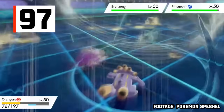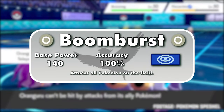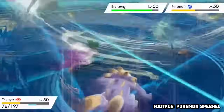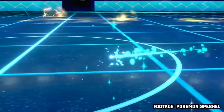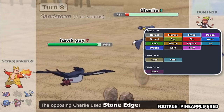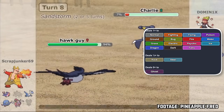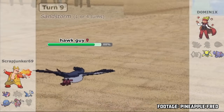One of the strongest special Normal-type moves in the game is Boom Burst, with an insane base power of 140 and accuracy of 100%. It's pretty low on the list because it hits everything on the field like Earthquake and Searing Shot, making it tougher to use in doubles. Normal-type moves also aren't the best, as they hit no types super effectively — Steel and Rock-types resist them, while Ghost-types are completely immune. Hitting 15 of the 18 types neutrally is still alright, though.